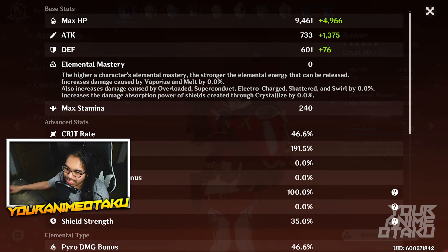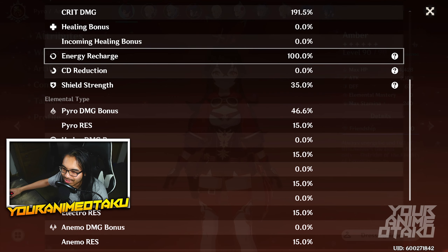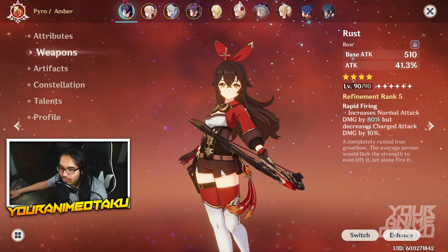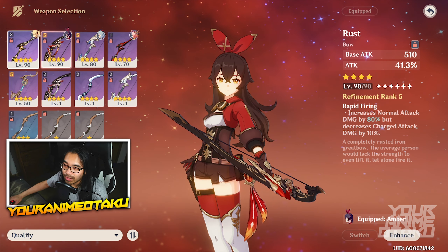Here are my main stats followed by my details. You can see a crit of 46 to 191, a shield strength of 35, and a pyro damage bonus of 46. My weapon of choice is the Rust Bow.